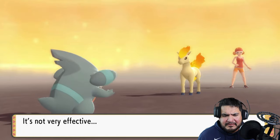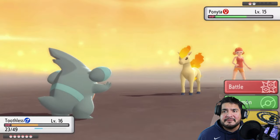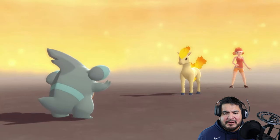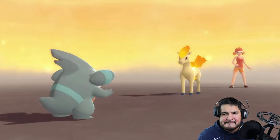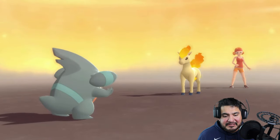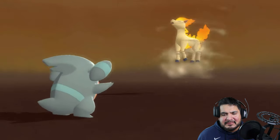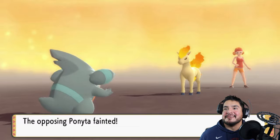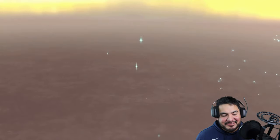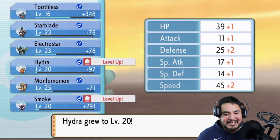Let's switch to Toothless to see what happens. Here comes Flame Charge — not very effective! It's getting another speed boost and is practically faster than Toothless, but we're going with Sand Tomb. Here comes Tail Whip — we really don't want that. Sand Tomb connects! This Pokemon is defeated, and Toothless is kicking butt and taking names!